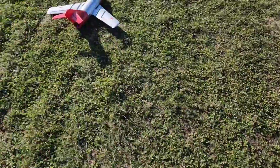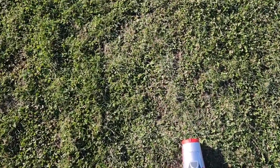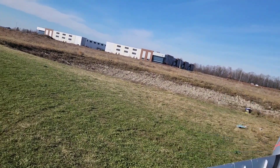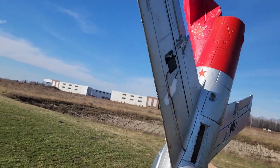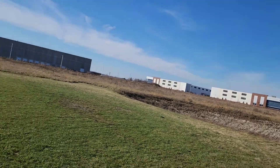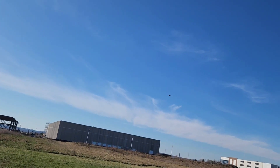Alright, here we go. This is the Free Wing MiG-15 with an exhaust whistle in it, but I don't think it works. It's got the safe mode on it for the hand launch. I hope she goes up — get rid of it. Oh, cheater holes! If you have this plane, cut these cheater holes — your hand launches will go so much better. Look at that, cheater holes — they're the best!